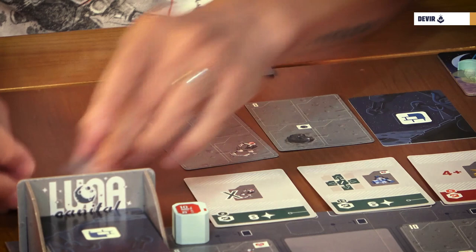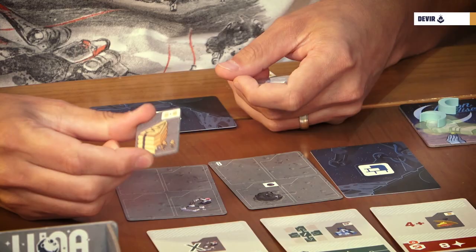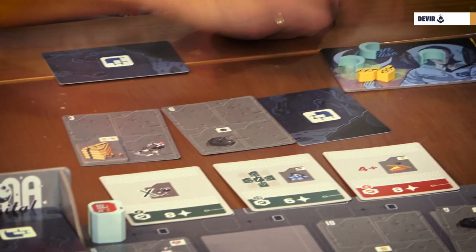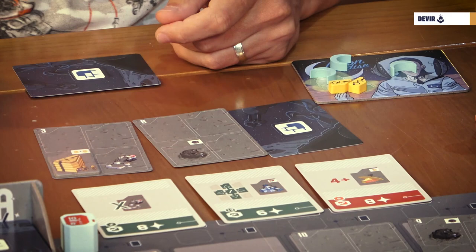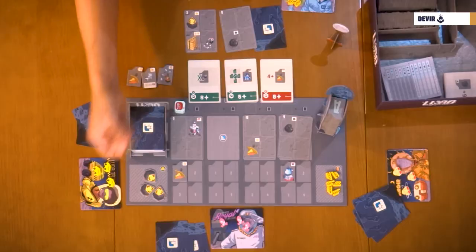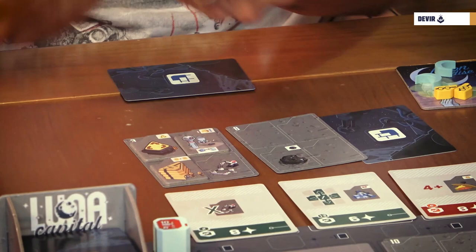You will see also how some of the construction cards have a project already printed on it — they count as a regular project. You also have three projectiles that give you an immediate reward. You have the selenite robots: once you place it, you take the selenite robot token and place it immediately into your company tile. You also have the logistic redistribution tokens: if you place that one, you take one of those and place it in your company tile. And you have the lunar landings: they allow you to draw three cards, select one, keep it, and place the other two at the bottom of the deck.